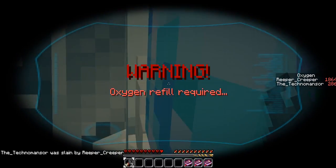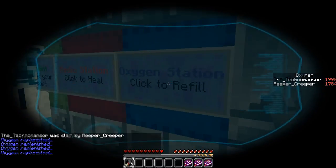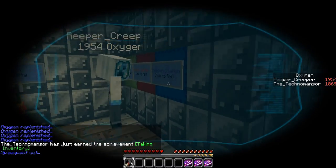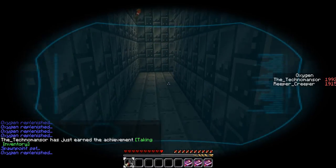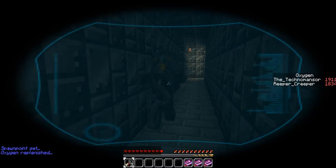You slayed me! Oxygen refill required - refill oxygen. What do we have? Rotten flesh. It looks like a hand. This is cool. We have to fight our way through to where the Captain is. We have to go talk to him.